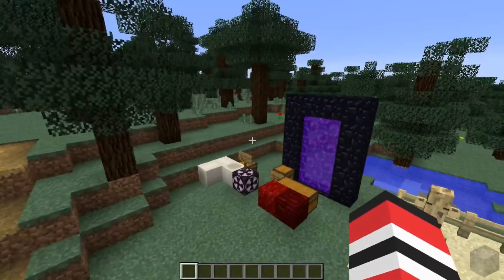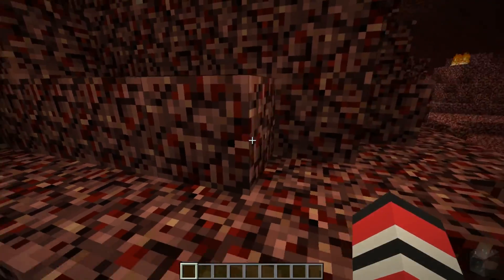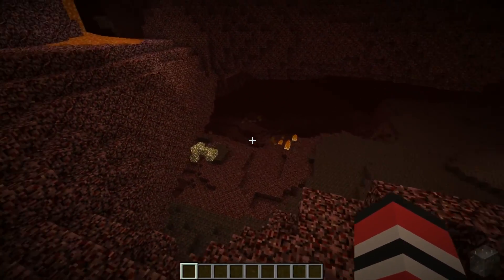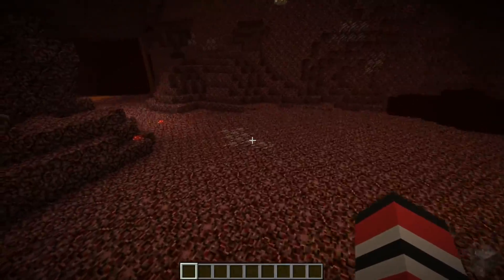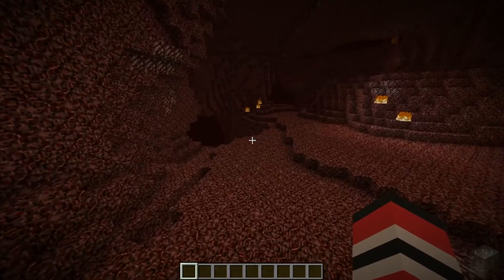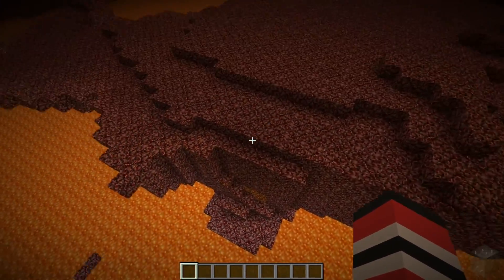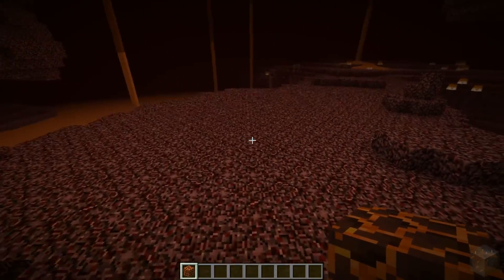We'll go through — downloading the terrain — hopefully it doesn't crash my game. We got the portal sound, though that's been there since 1.9. Let's fly around and see if we can find any of the new stuff. So far it's the same old nether that I don't like very much, but they have made it a little bit better. I know there's a new block which we should be able to find with enough looking. It didn't seem like it would be a rare block. No, it's right here — okay, we can see it.